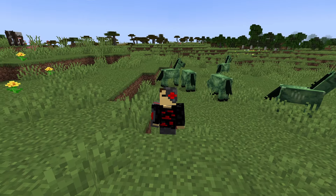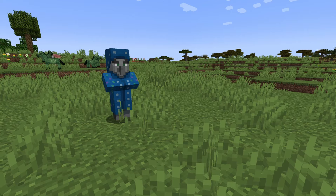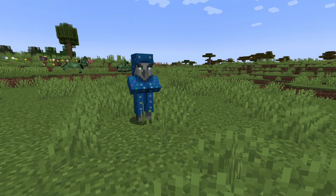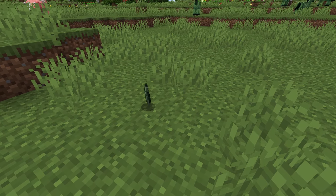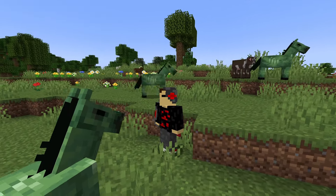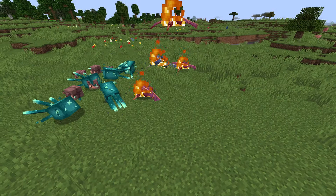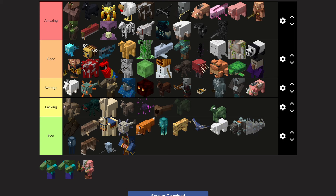Zombie horses — if you've never heard of these before, that's because they can't spawn naturally. It's not like the illusioner where they can only be spawned with command blocks, because in creative mode they have their own spawn egg, but zombie horses can't naturally spawn anywhere in survival mode for some reason. I feel like Mojang could have done a lot with this mob, but unfortunately they're still working on the worst mob vote mobs known to man. Lacking tier.